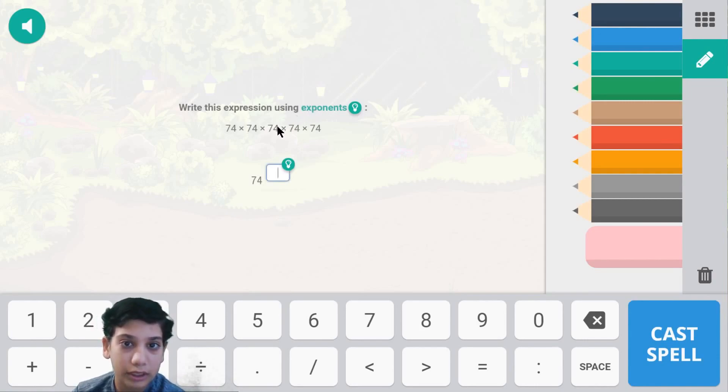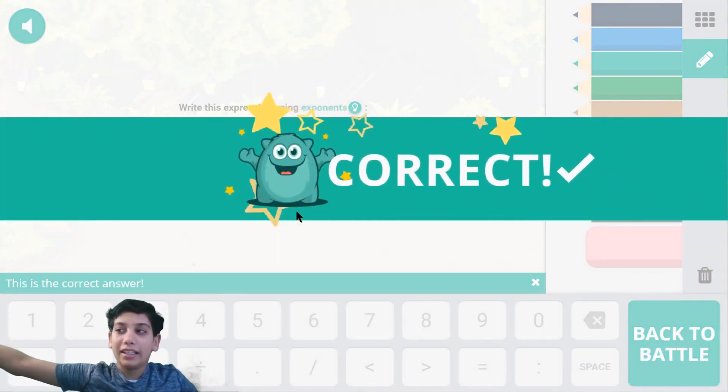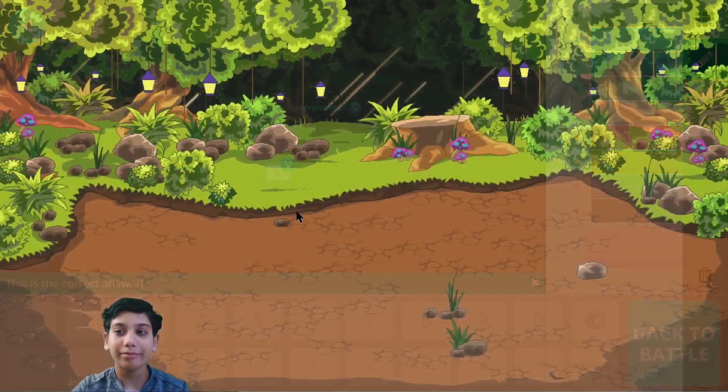Let's figure out what the exponent is. There's 1, 74 - 2, 74 - 3, 4, 5. So we see it 5 times. That means the exponent is 5. Type in 5 and... voila! Correct! Yeah, great.